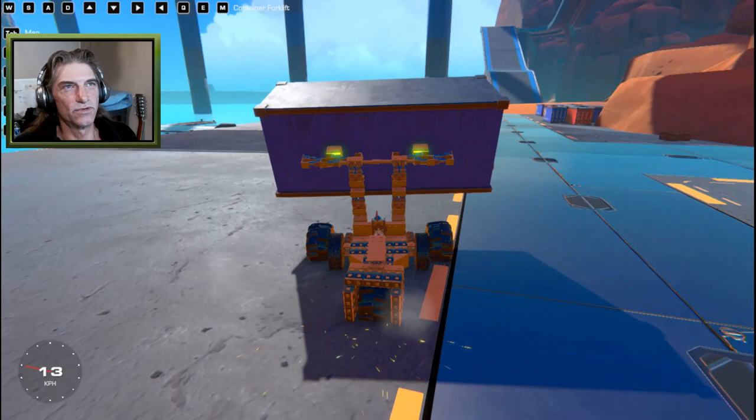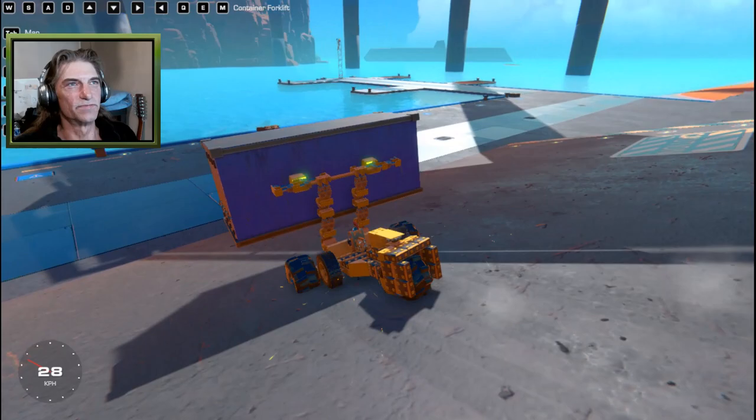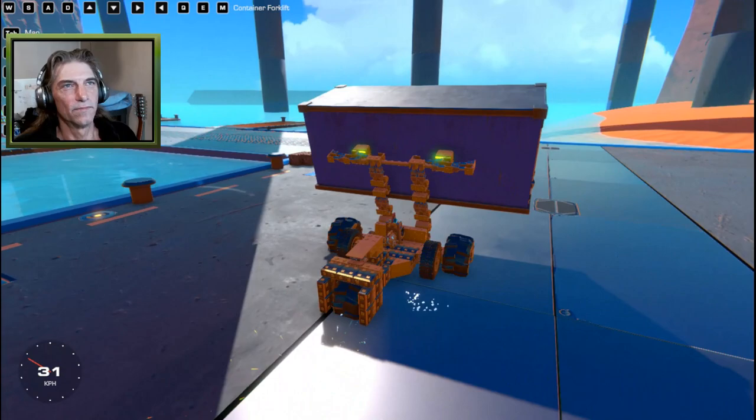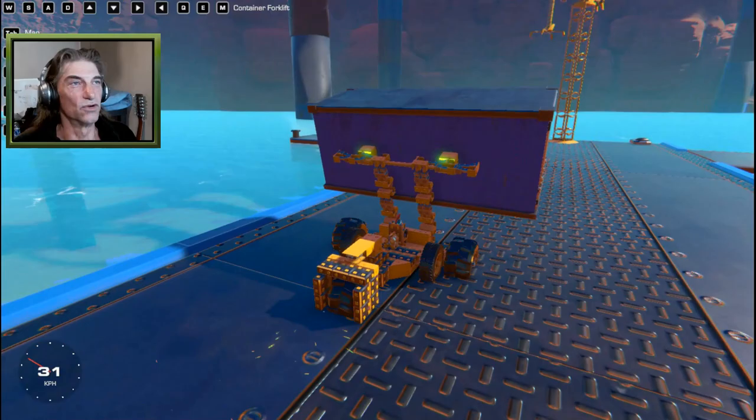We'll lower it a bit so we have some maneuverability, then back up and get this down to the docks. In the distance you can see a container crane waiting - that's the second part of this three-part build, this container concoction. We're going to bring this over to our crane.